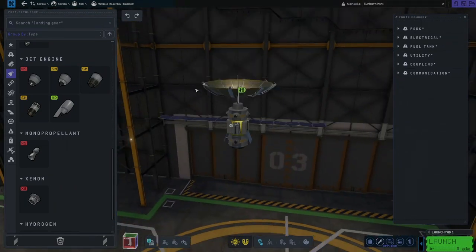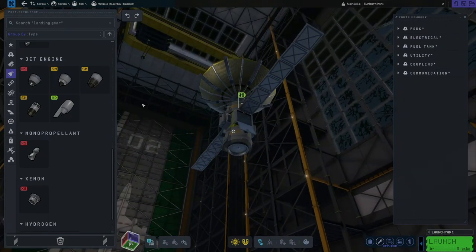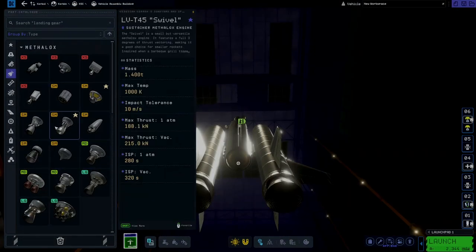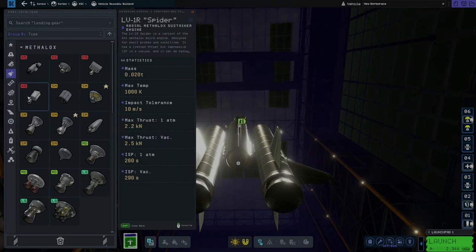KSP-2 builds on that heritage with a ground-up rebuild of the entire game in a new engine, with better physics, major graphical improvements, a massive UI overhaul, and streamlined space center design. While the early access version offers less overall than KSP-1, it does lay a foundation for the future that promises to grow into a superior product over time.